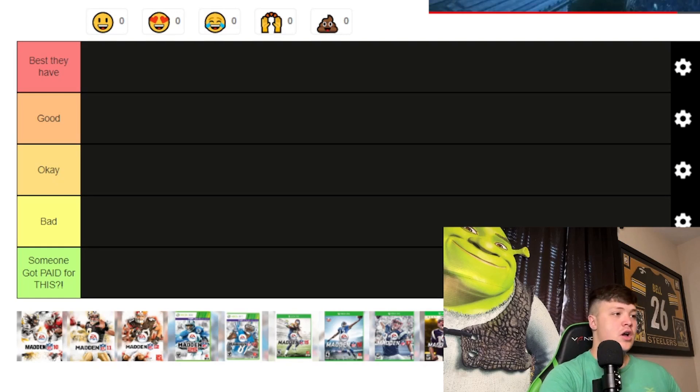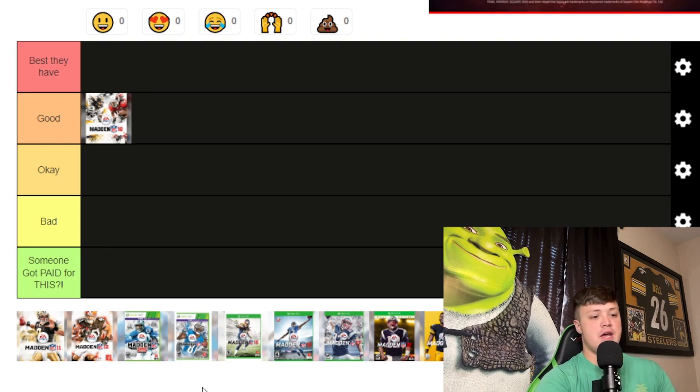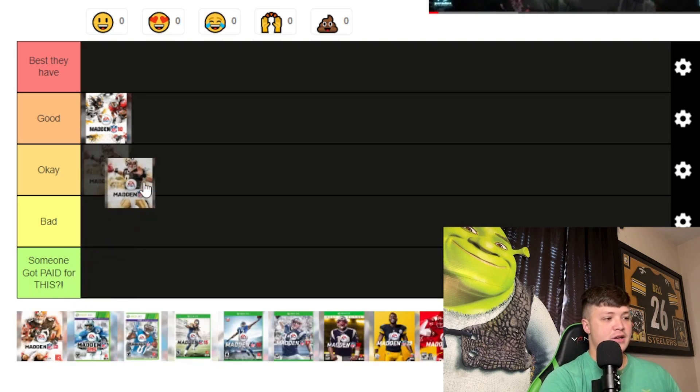All right, so we have our tier list — Best, Good, Okay, Bad — and someone got paid for this. First we have Madden 10. This is a pretty cool one — the offense versus defense concept really highlights two great players. I'll put it in Good. I like the paint splatter on the back, it's kind of hard to see but if you've played Madden you know what these look like. The Drew Brees one — Madden 11 — I'll put it in Okay.